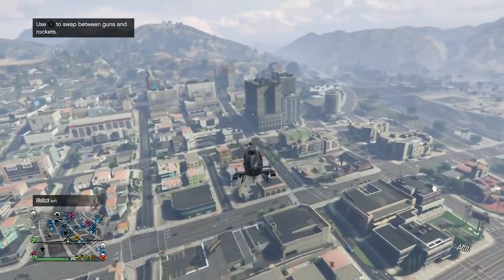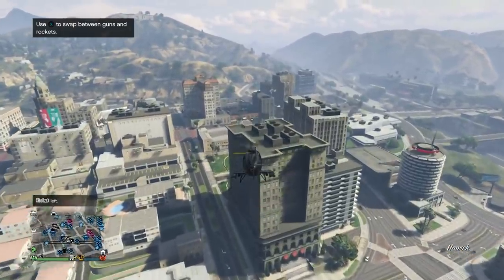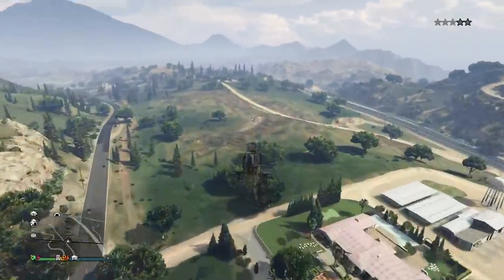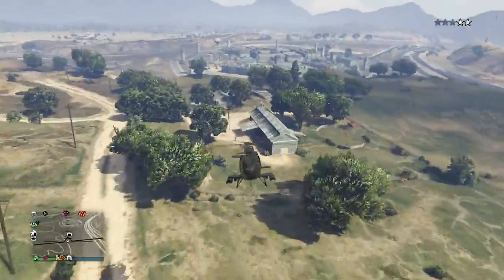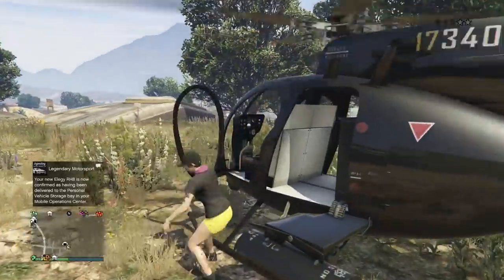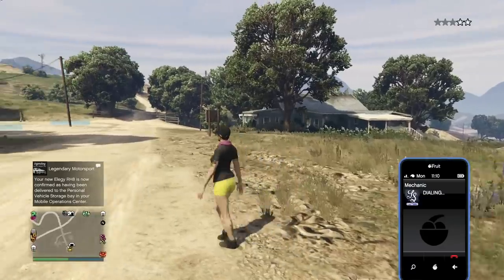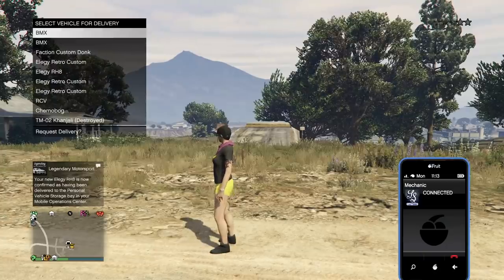By the time we get back to the bunker, the timer will be cut off and we'll be able to order another car. The car we ordered for the MOC will be delivered. Right when I land the helicopter and get out, look at the bottom left — 'LG RH8 was delivered to the MOC.' The MOC is set to go. Now I call my mechanic and call up another LG Retro Custom to dupe.